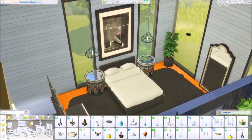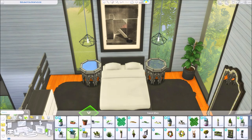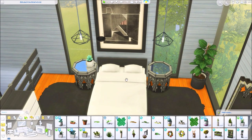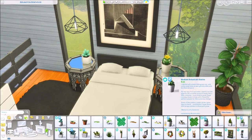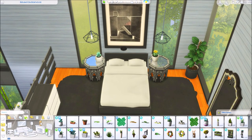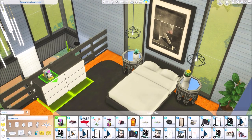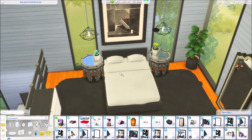Yeah that looks really cool — it frees up these little tables to be cluttered with just little succulents. These little succulents are from Discover University but Brazen Lotus has separated them — I'll link that in the description down below if I remember, so yell at me if I don't.